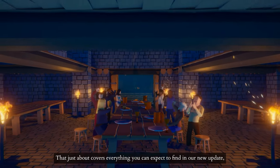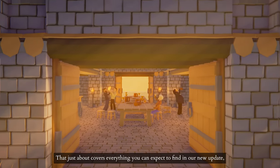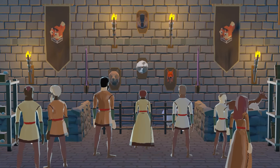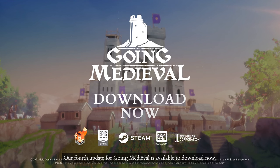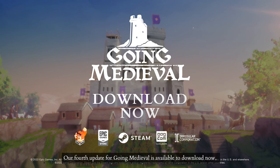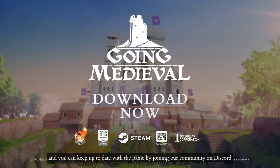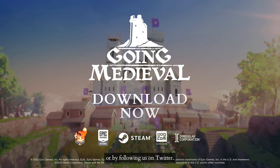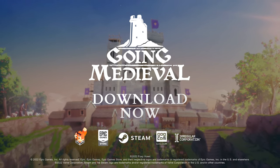That just about covers everything you can expect to find in our new update, and we hope you enjoy checking out these new features in the game. Thanks for watching. Our fourth update for Going Medieval is available to download now. You can keep up to date with the game by joining our community on Discord or by following us on Twitter. We'll see you then.